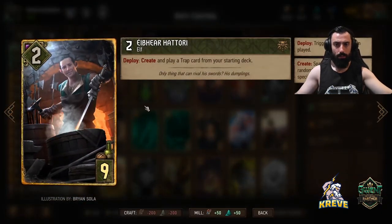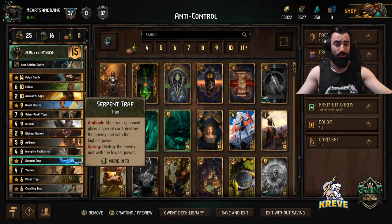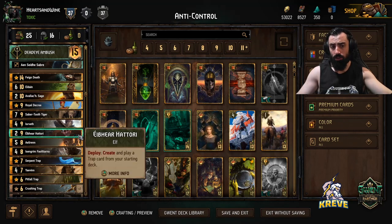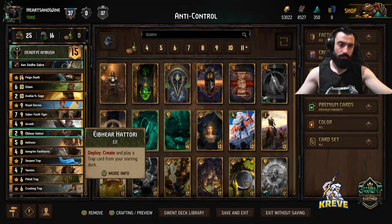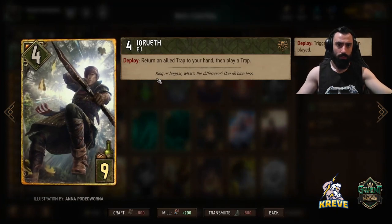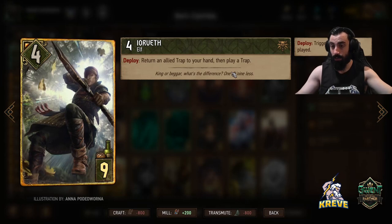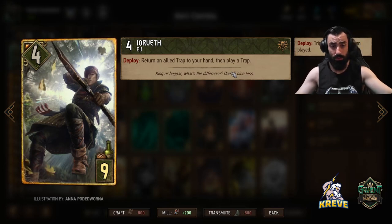Then we've got Hattori — create and play a trap card from your starting deck. Usually you'd like to go for an extra Serpent Trap with Hattori, but if you play him late you can get a Crushing Trap that could pay off big. We're looking to play Hattori in round three since it gives us an extra trap for more Eldain payoff. Then Yorvith — return an ally trap to your hand, then play a trap. So if you Serpent Trap a defender and then your opponent plays another good unit, you play Yorvith, get the Serpent Trap back and spring it to kill another unit. You can only replay traps with this card. Keep it for round three just like Hattori.